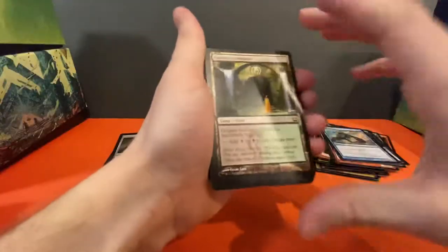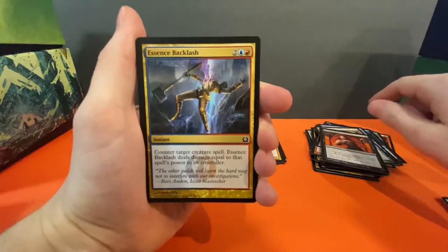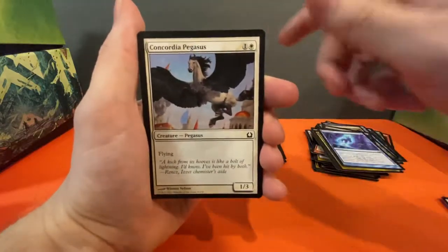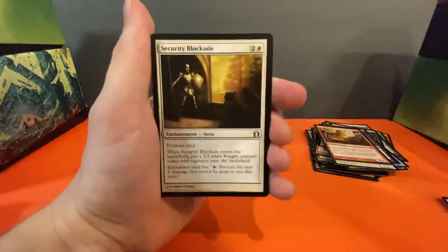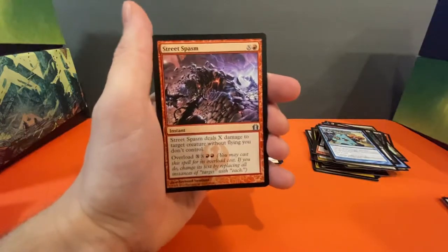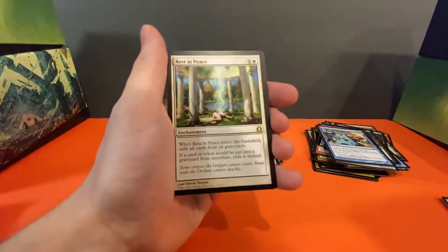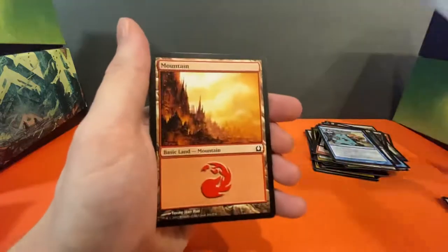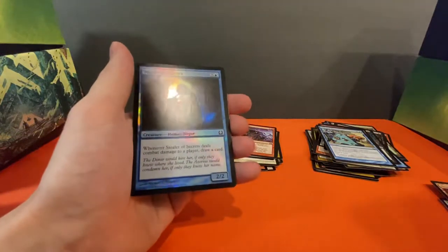A Golgari Guildgate, Deviant Glee, Essence Backlash, Centaur Healer, Concordia Pegasus, Cremate, Batterhorn, Inaction Injunction, Security Blockade uncommon, Arrest uncommon, Street Spasm, and our rare is Rest in Peace — wow, cool artwork. Interesting. We've got a promo and a Stealer of Secrets common.